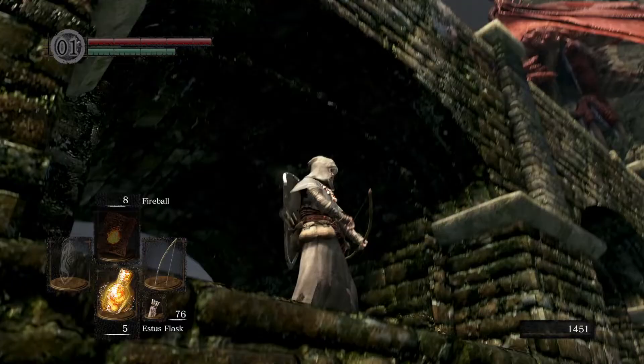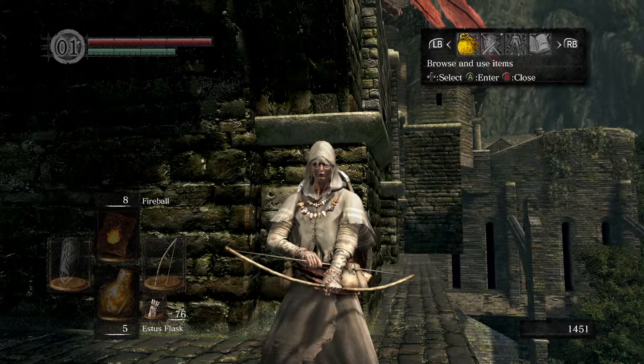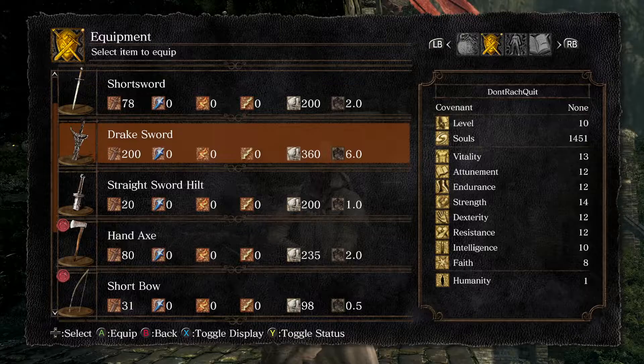Alright, that's us got the Drake Sword. The Hellkite is just chilling up there on the bridge, no longer swinging his tail of course because it's now in our bags. So we still need to get past him. If you're interested in how to get past him, I have made a video on what I think is the easiest way to get past the Hellkite Drake and get yourself a bonus bonfire to boot — I've got a card for it in the top corner there.